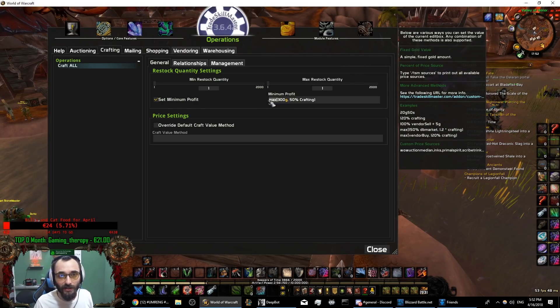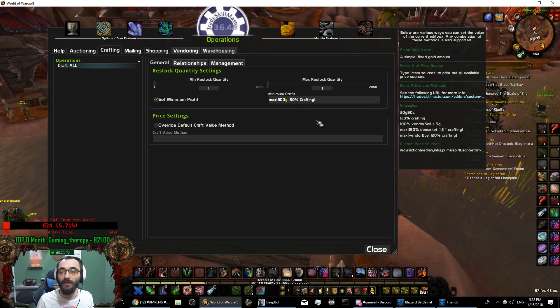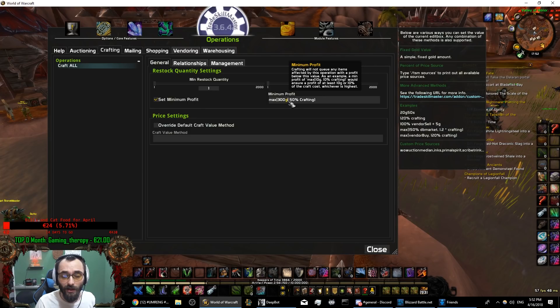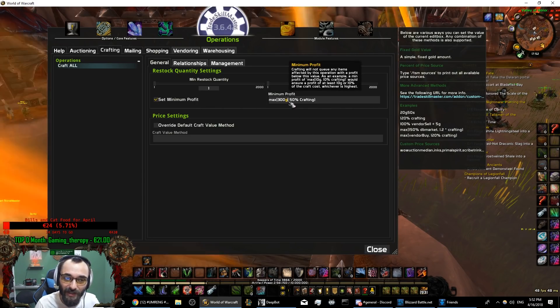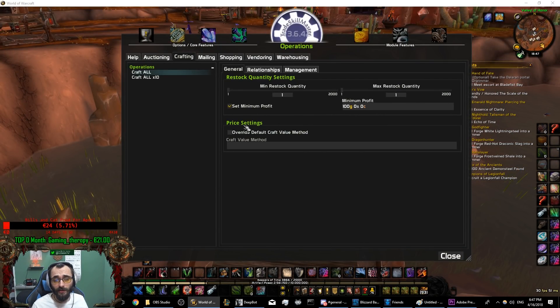Why put this inside a max() parenthesis? For example, I'm crafting an item that costs 200 gold to craft - 50% of crafting is 100 gold profit. It sells for 300 gold so I earn 100 gold. But I don't want to ever earn less than 300 gold from crafting anything. This is a safety mechanic: if the crafting cost is low but I want a minimum of 300 gold profit, max() takes the highest value of the bracket and uses that as the minimum profit. The last section of this operation is the price settings override, which sets what price string will be used when calculating crafting costs and material prices.